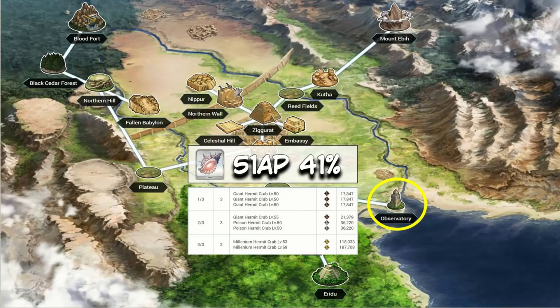Seashells — previously Okeanos was your only option, but then Babylonia dropped and everything changed. Babylonia brought us the Observatory, which is easily number one: 51 AP per drop at a 41% drop rate currently stands at the top of the game as of this recording. With the silvers out of the way, let's go for gold.